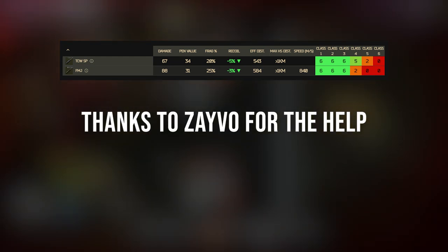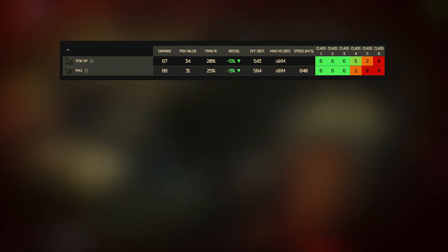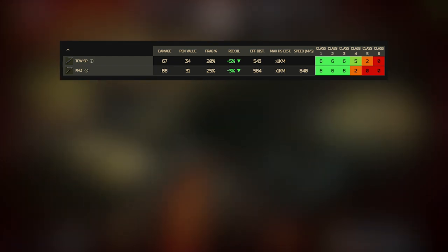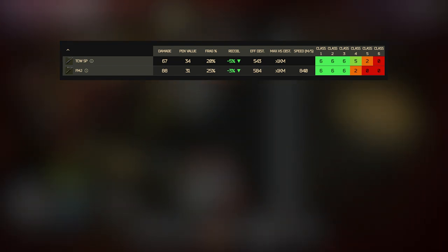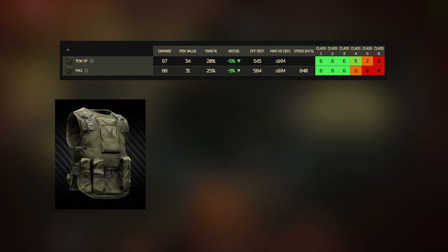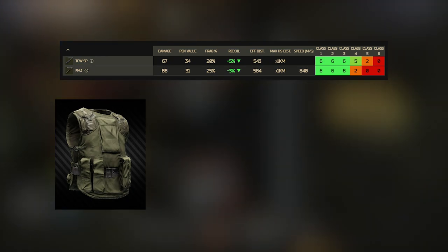So I grabbed a member of the Discord to give it a quick test. I was honestly expecting to just confirm that both were consistent 3-shot kills to level 4 armour and then move on — I was actually kinda shocked by the results. For consistency, I used the 6B3TM level 4 armour for the tests, as this is the first and most affordable level 4 armour available at Ragman level 2.